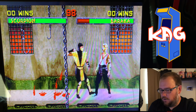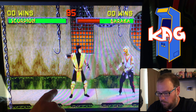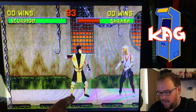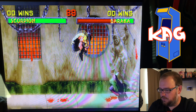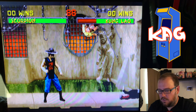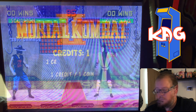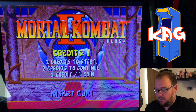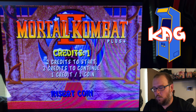Another thing — you have these options now: Classic Kombat, which is the game, and Two-on-Two Kombat Tag, where you get to play with two characters. Here's the new character select screen. As you can see, there's Jade, Noob Saibot, and Smoke. Now you can't pick them until they're unlocked, unfortunately.